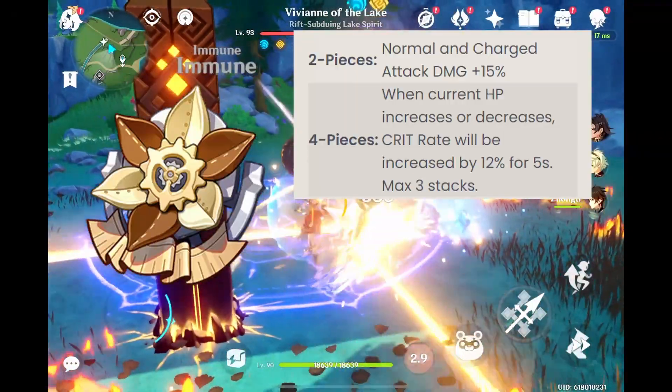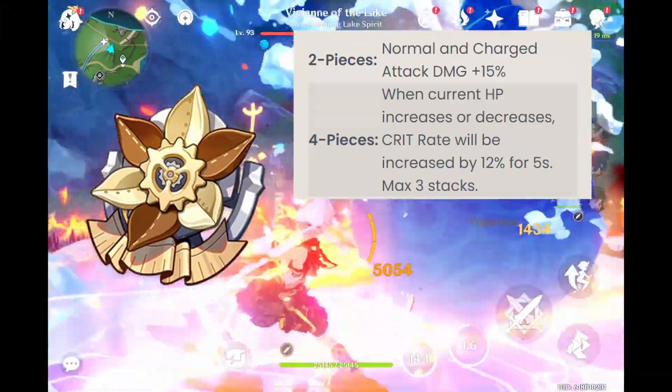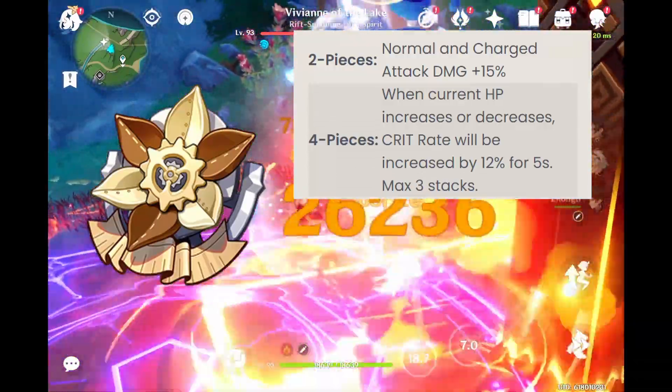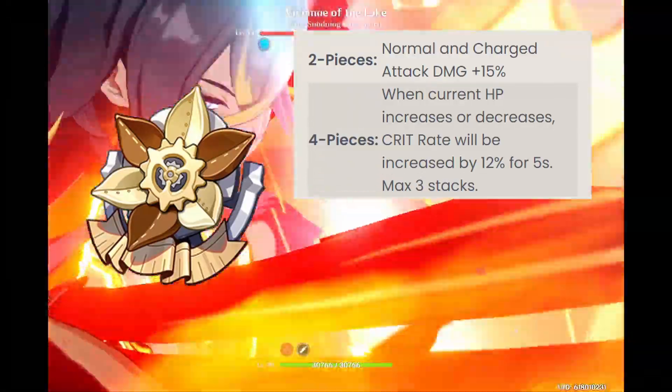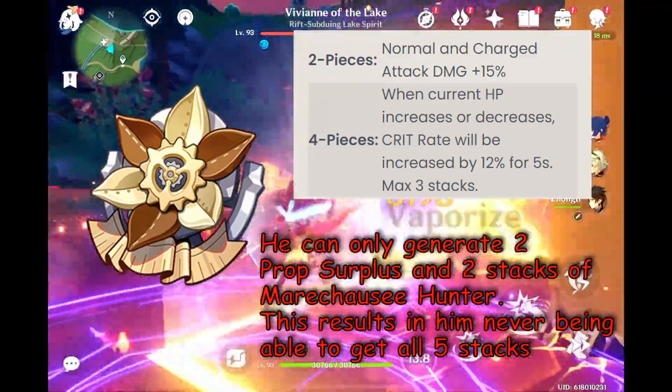And if the HP drain goes through, then he will also generate one prop surplus stack for himself. His HP drain can only bring him down to 60% and no further, which means that his health drain — only 2 times — doesn't sync up with the 3 stacks of March House Hunter.